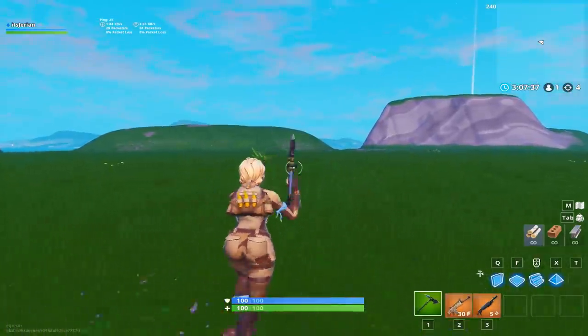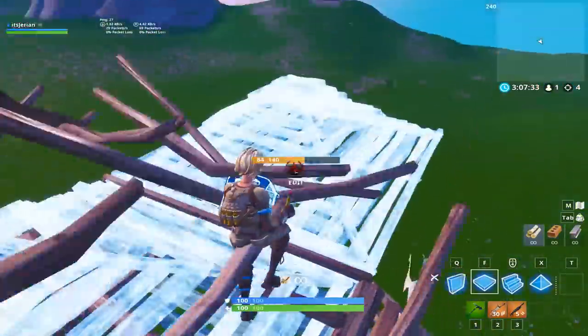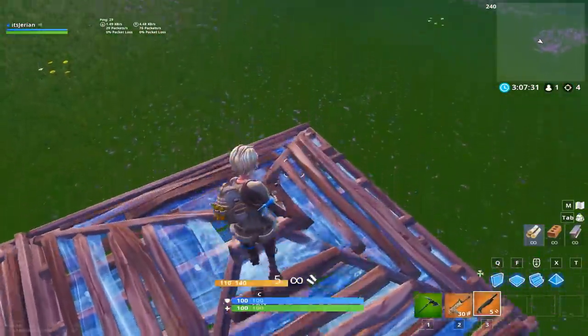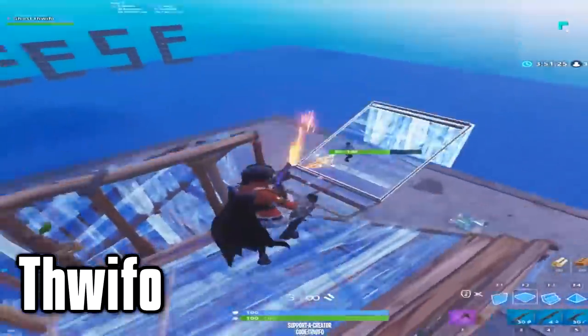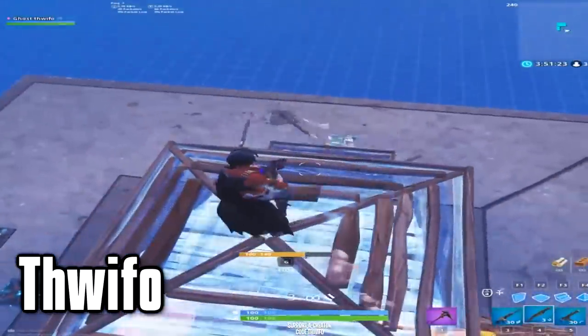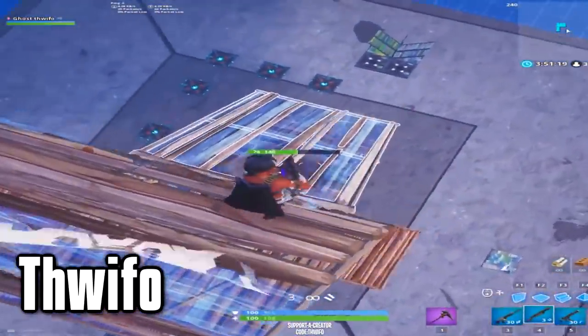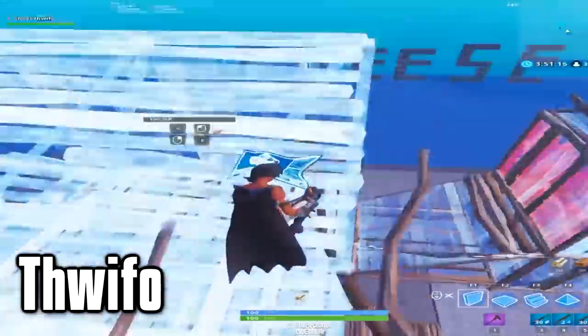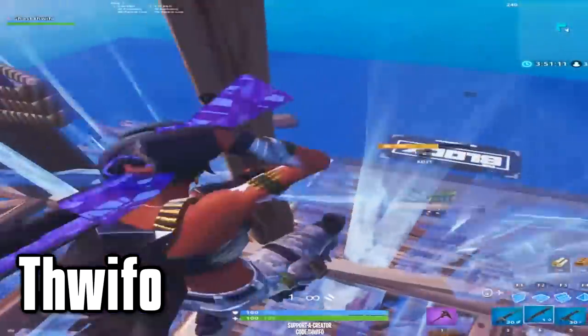The third trick is the best way to get a shot off on your opponent mid build fight. You've probably seen this in montages when the person comes out of a 180 and immediately builds a cone in front of them and then a cone to the side. The reason pros do this is so they have the most optimal angle to peek on an opponent who is coming out of a 180 or a 90. If they are to the side or in front of you, the cone gives you the extra verticality to get a shot off and it prevents them from ramping above you if they're building in front of you.